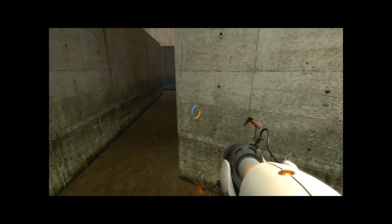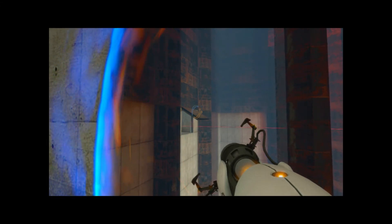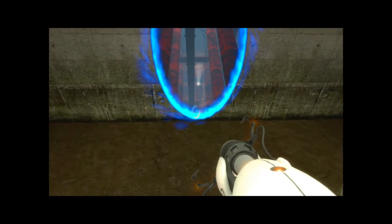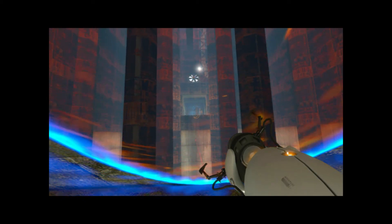We need to actually activate the system, and I do that by jumping back through the portal into the trench and then going back to where we came from. That allows me to shoot a portal onto the hatch, which gives us an excellent shot over at the exit.